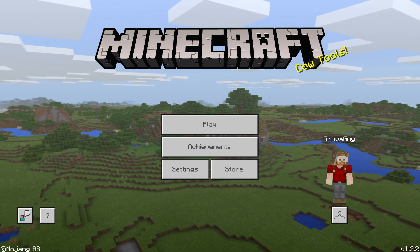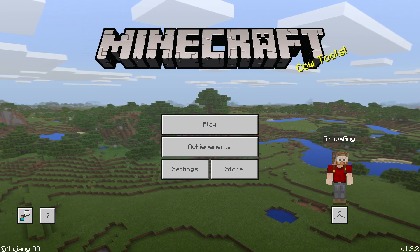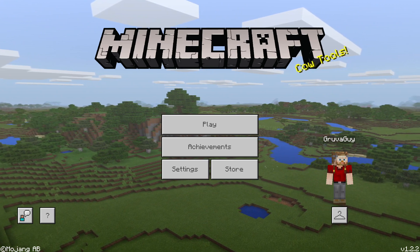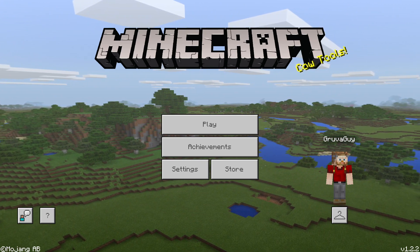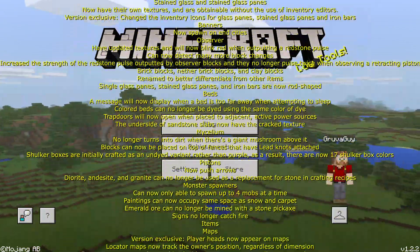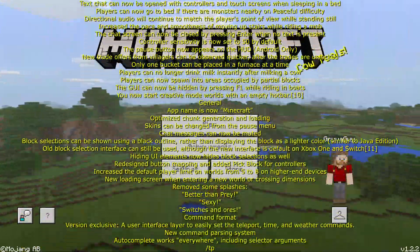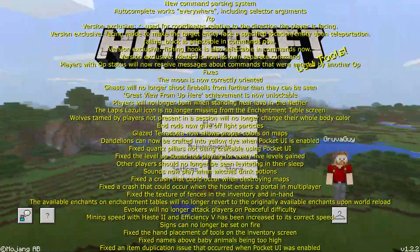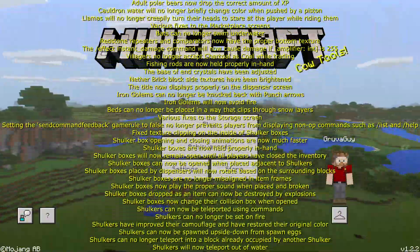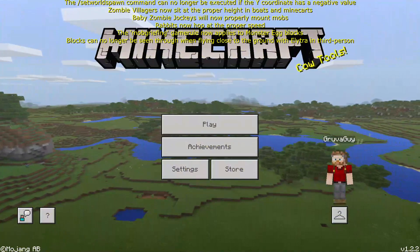We've got some blocks added: banners, jukebox, costa, structure blocks - very useful I guess, but in this version they didn't really work. Load of items, load of bits and bobs. There are quite a lot of changes and lots and lots of fixes. Oh my lord, the fixes. We'll probably just put the fixes on screen. The moon is now correctly orientated - who knew? That's the top fix on the list.